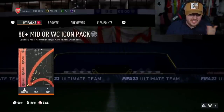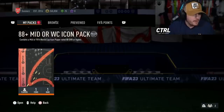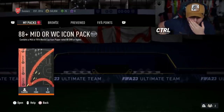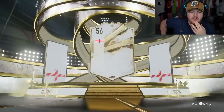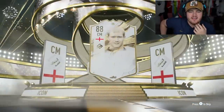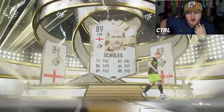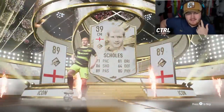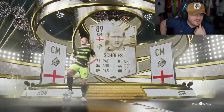Maybe a little World Cup icon Zidane would be pretty nice, or a World Cup icon Cruyff, Pele, or R9 - literally any of them. Still no World Cup icon - England, centre mid. It's Paul Scholes. It's a real nail-biter, that one. He is another one that's been done absolutely dirty by his card on FIFA.